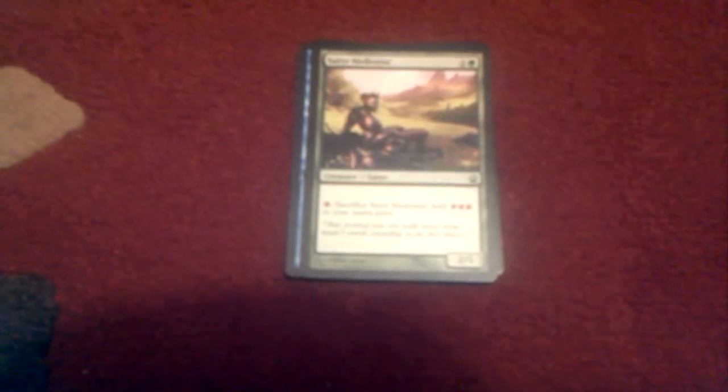Our next card is for green — it's Satyr Hedonist, which we've come across before. It's always a common, indicated by this black symbol. It's two to bring out — one from anywhere else and one from a forest. You can sacrifice Satyr Hedonist to add three mountains to your mana pool. It's a two-power, one-toughness satyr.